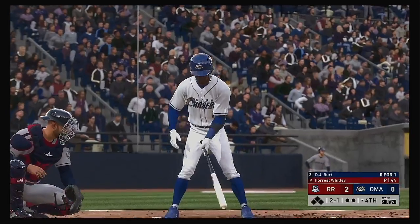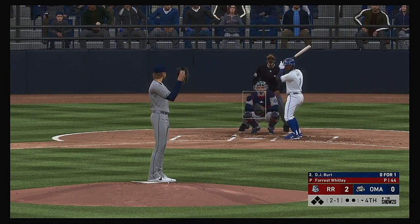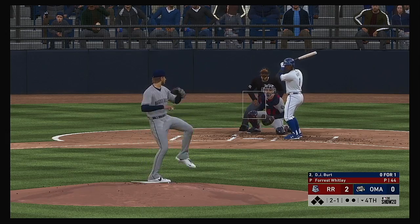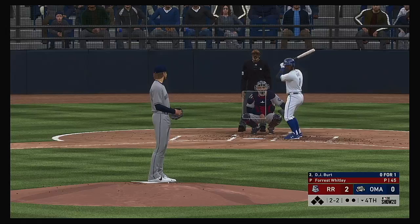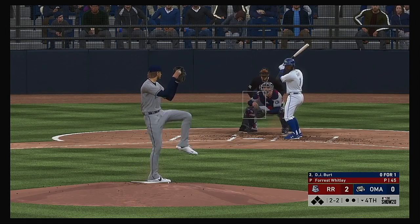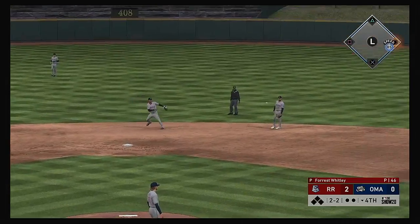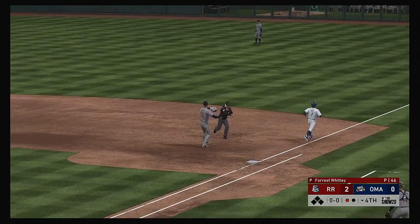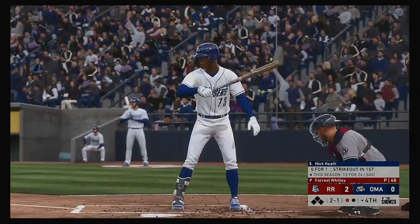For the plate now is the designated hitter, DJ Burt — 0 for 1 in the ball game. Things not looking very good so far, but we're still in the middle innings. They're down by a couple of runs and this would be the right place and right time to get something going. The last thing they want is to come from behind in the eighth or ninth. Grounded back up the middle — a close play at first but a great stretch as they get him by a step for out number one.